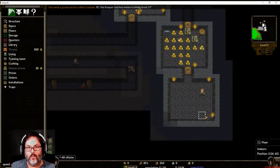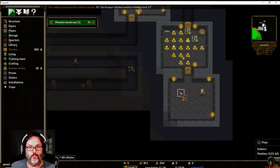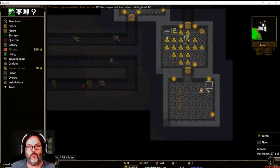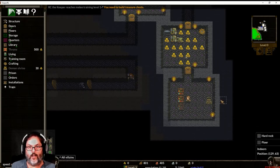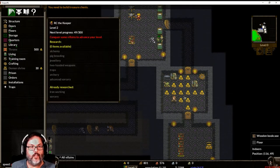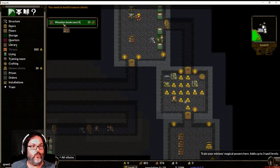I should be able to build a full set, so now that the goblin has something to do he'll come in and pick that up. I want to build my bookcases there and a treasure chest right there. With the treasure chest built, they will now pick up the gold and it will accumulate. Let me see if I can delete something here — remove construction, there you go.